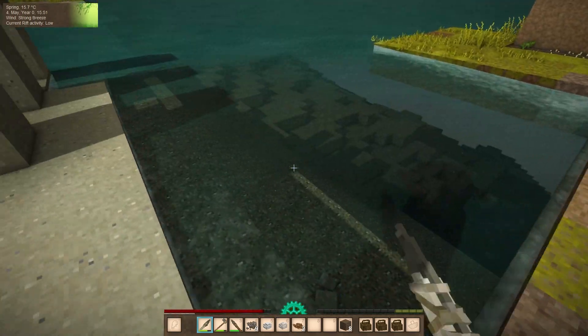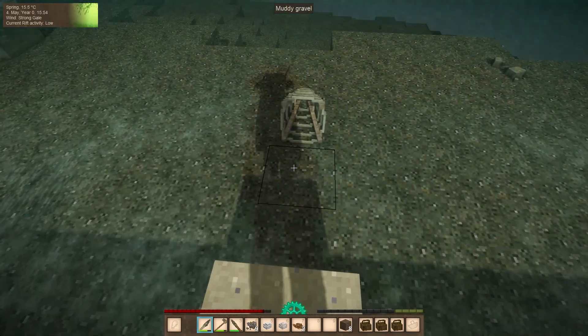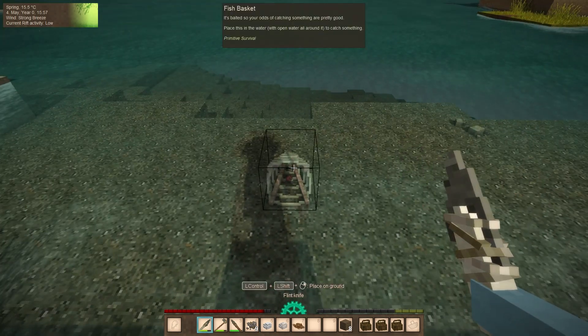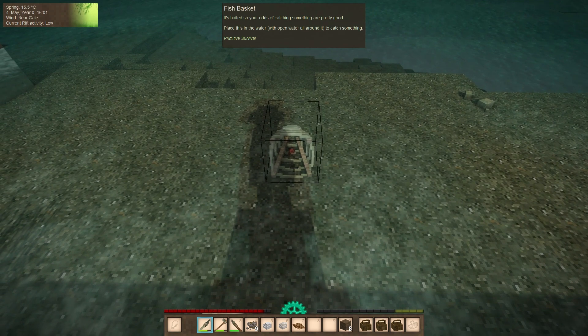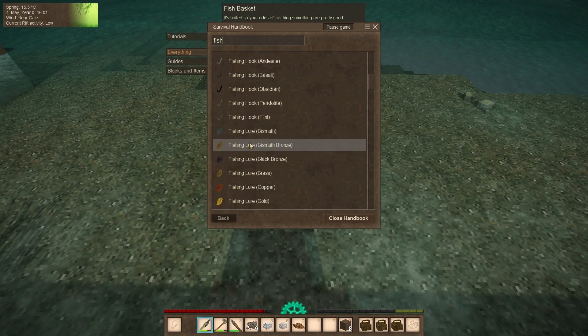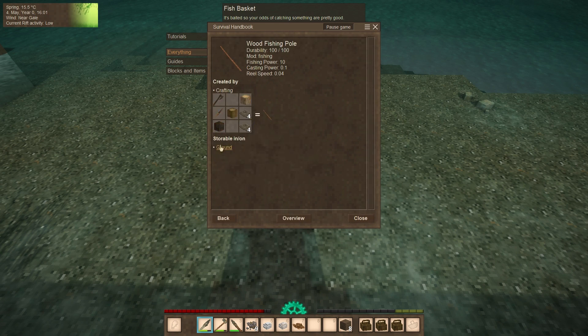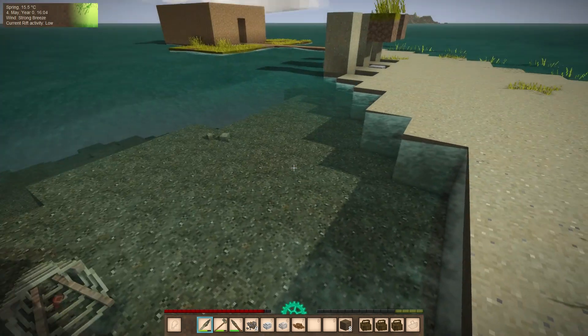Let's see if we get anything on our traps. There is a fishing rod you can build, but it's kind of weird to use and I think the mod hasn't been fully updated yet so you can use the wooden one. I don't think you can actually build this in the mod yet, or it's broken. But it's a lot of rope, so I can wait.